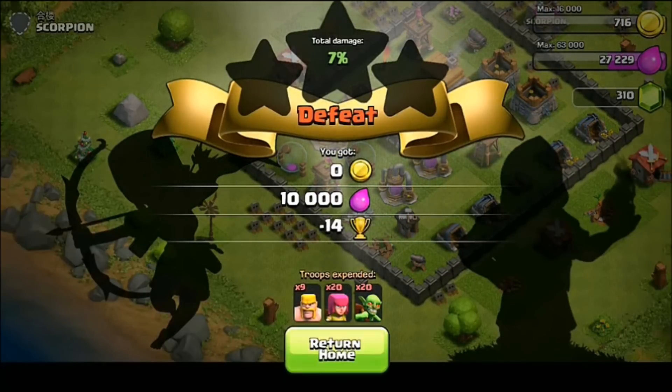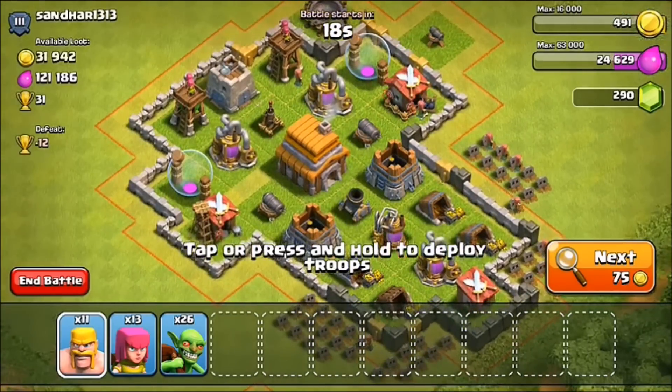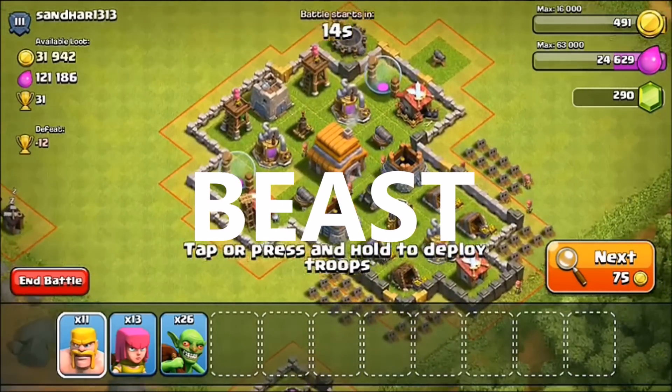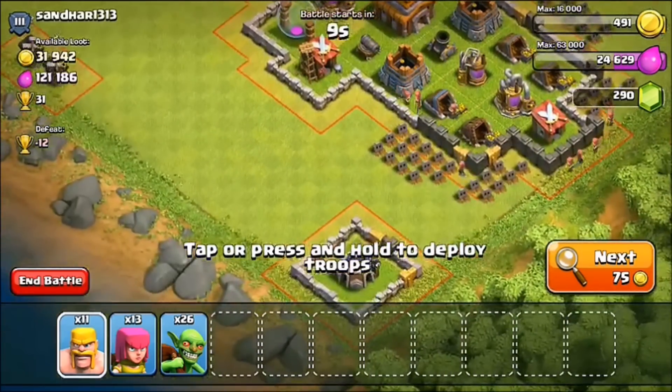We got about 25,000 to go. Let's go ahead and get another raid. Oh baby, a triple — here we go. We found sand_har_13 — what a beast username — and he's hopefully gonna get us our hopes and dreams of getting the archers to level two. Here we go.